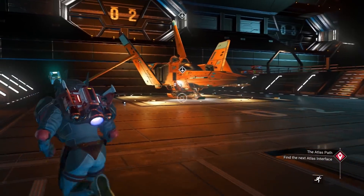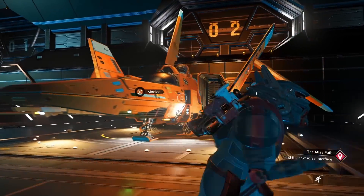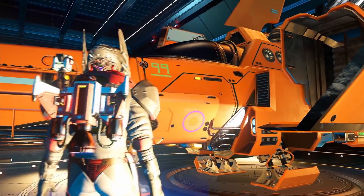So stick with me on this. Now this is not my ship — if you've been following Survival Bob, you know that I'm looking for my 99 Problems ship with a green 99, and that's not it. This is Monica.